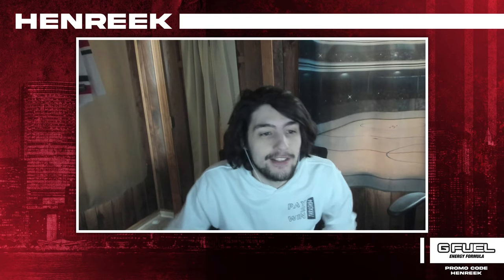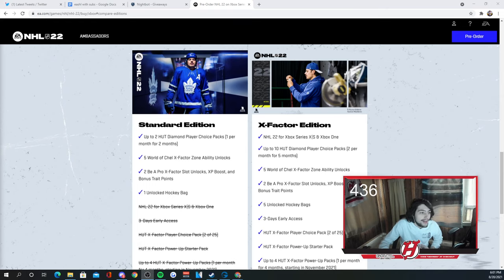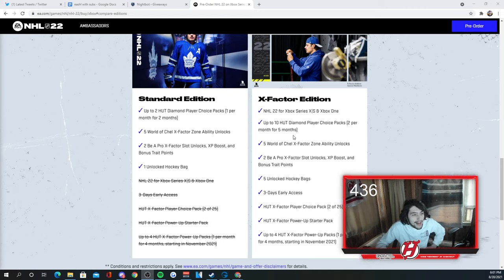First things first, if you don't have it — you definitely messed up — but having the X-Factor version is very crucial to getting your team started. You simply get 10 HUT Diamond Player Choice Packs, two per month for the first five months, and that is a lot of value, especially early on in the year. It will make a huge difference for your team.